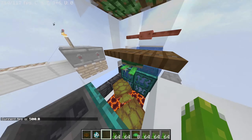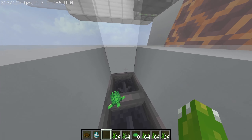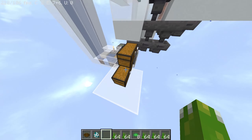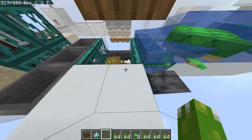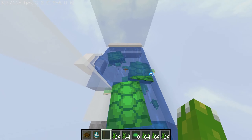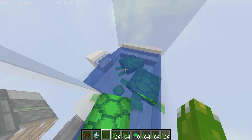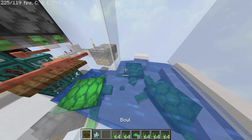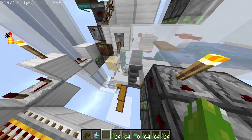Now if any baby turtles manage to find their way all the way over here, like this guy has, they'll fall in here and eventually grow to full size where they'll suffocate in the wall and all the drops will end up in there. Now there's currently a bug where turtles that get struck by lightning don't drop seagrass, which is really weird. Normally they do when they die — they only drop a bowl, and even then not 100% of the time. So the loot table is a bit weird for turtles.